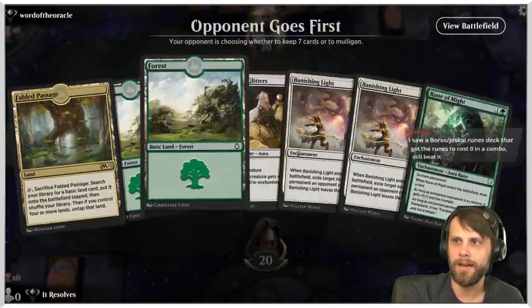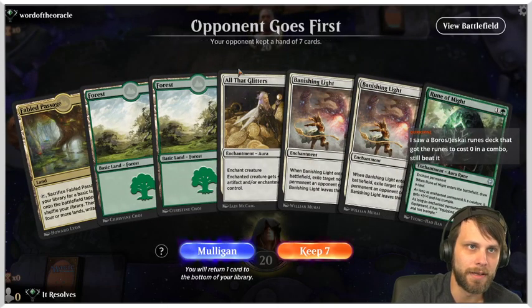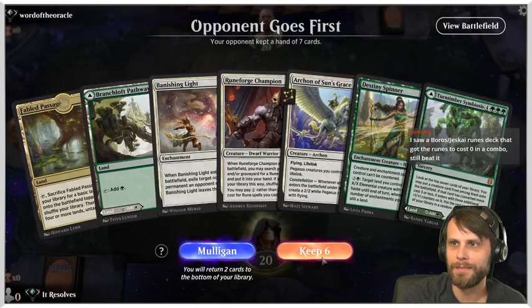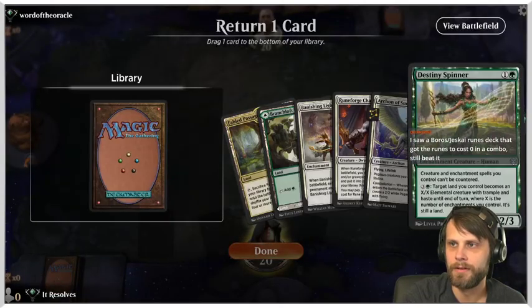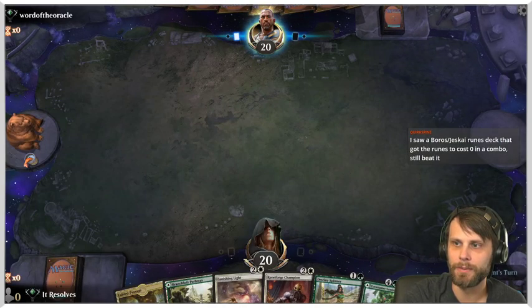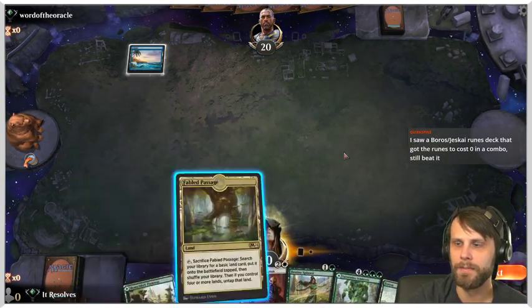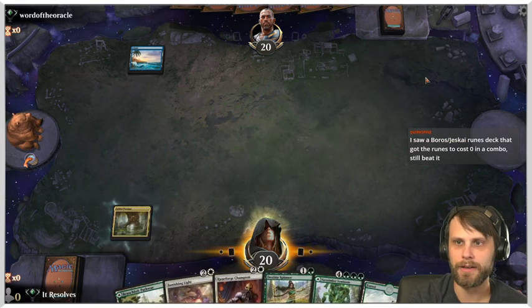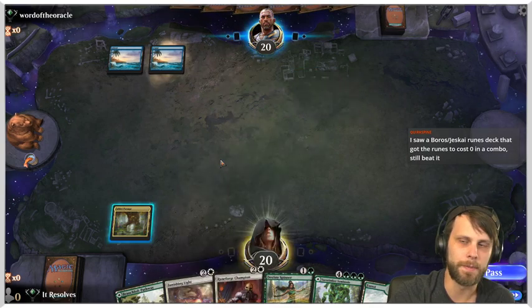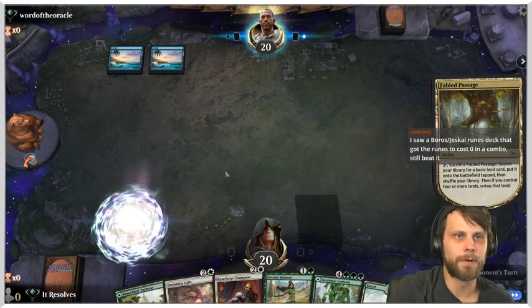Looking at the opening hand — this isn't a great one. I saw a Boros Jeskai runes deck that got a rune combo going, still beat it. For this hand, I think we put the Archon back since that's not what we're looking for early. The third land guarantees we can play everything. I'll play Fabled Passage first — we don't have a ton of interaction with cracking it, so thinning the deck early is fine.